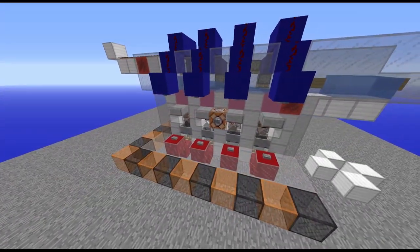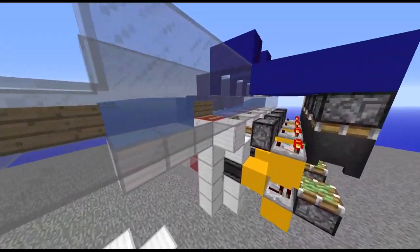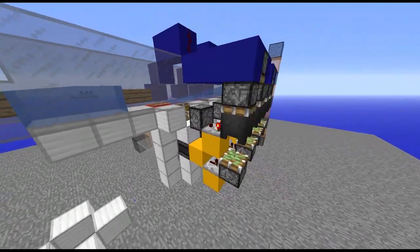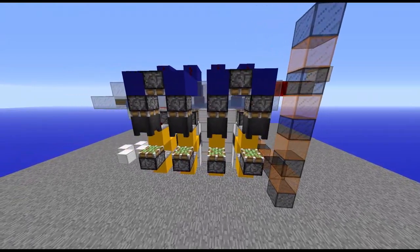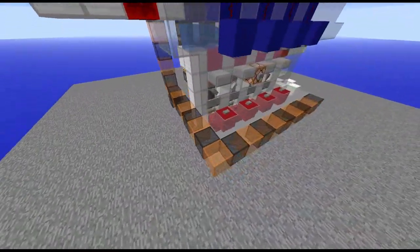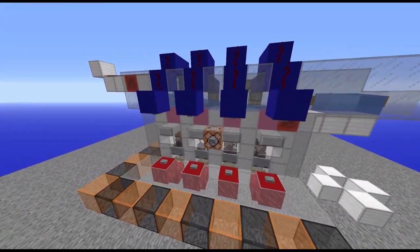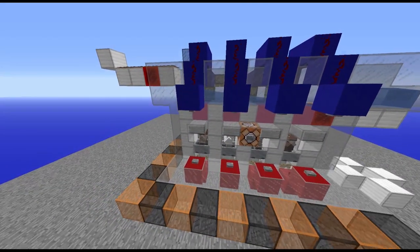It's not the most simple of things out there, and it's probably not the fastest, due to the fact that it relies on transporting villagers through water in minecarts, which is kind of slow. But as you can see, it's got a pretty small footprint. Each module is 9 tall, 9 deep, and 10 wide, and is made up of 4 mini modules.